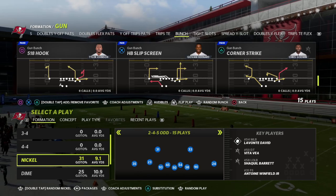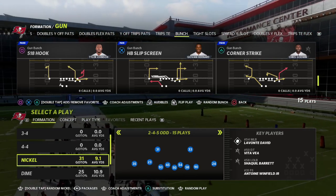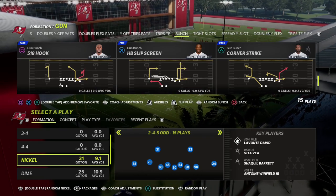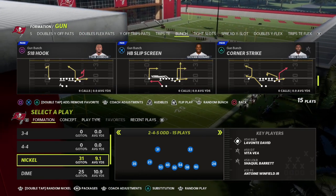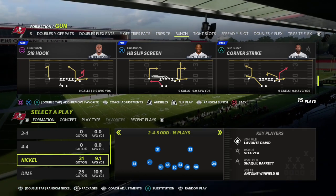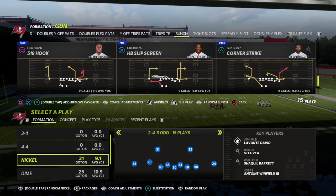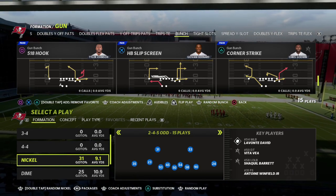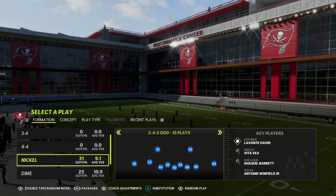This has been one of my favorite formations all year. My first defensive ebook was actually out of the 3-3-5 odd in the Baltimore playbook, but today we're going to be giving you the pinch to blitz concept out of the nickel 2-4-5 odd. We're also going to show you a really interesting little tactic that you can use to make this really effective specifically against any non-play action offense like the gun bunch.